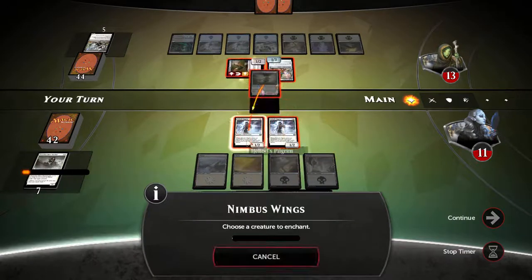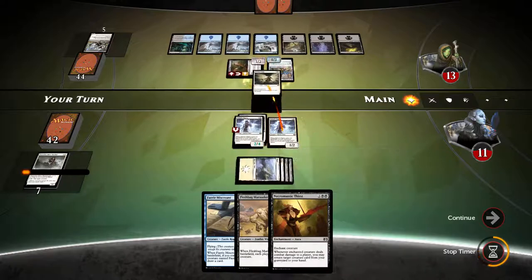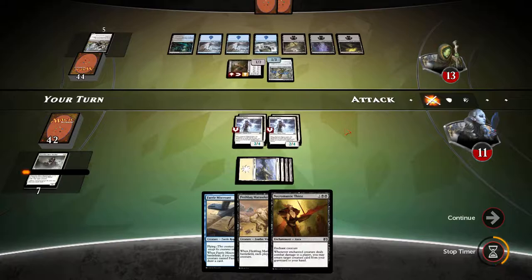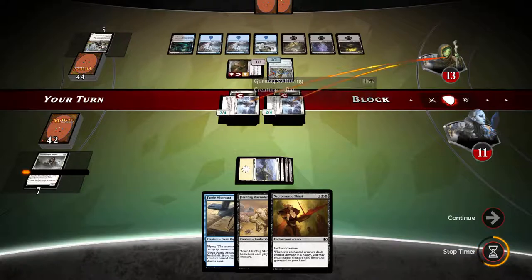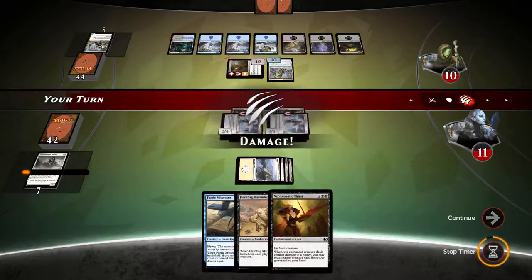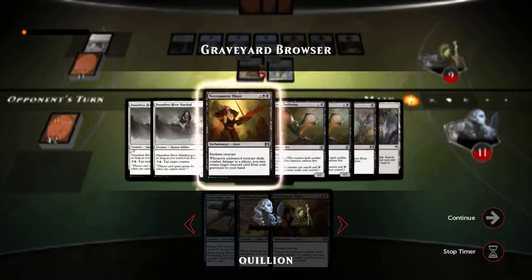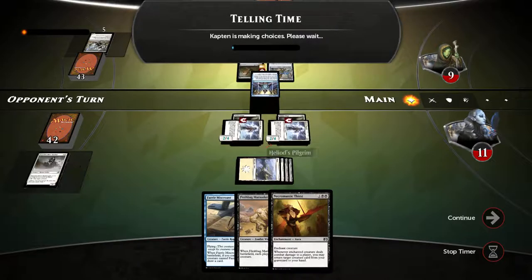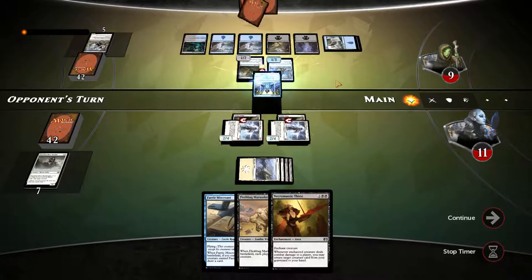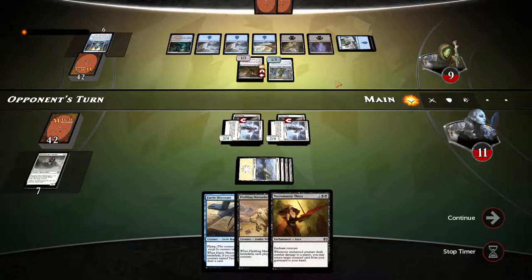We drew two nimbus wings — let's attach here and here. Let's swing with both to make sure our opponent swings with both, so then he'll have no blockers and I can use necromantic thirst attached to one of the creatures. I think it's not a bad idea to get the swiftwing back. Opponent is using telling time — digging for something. Not sure what he found. Maybe a land.